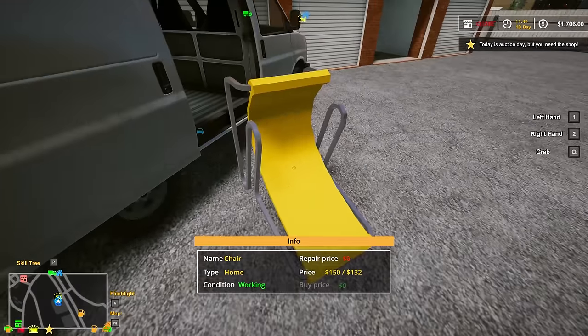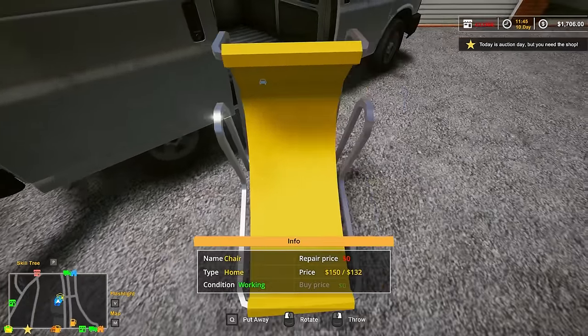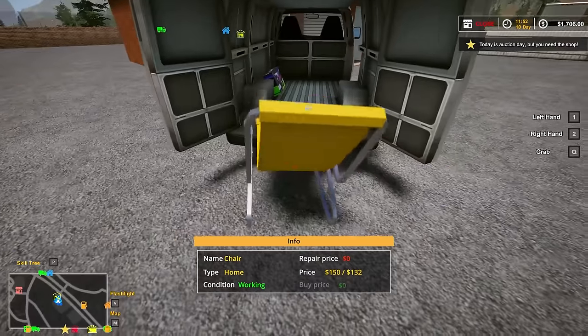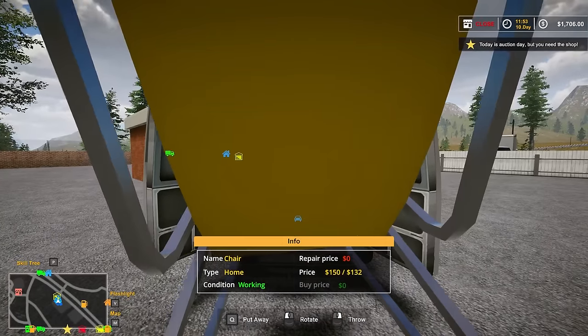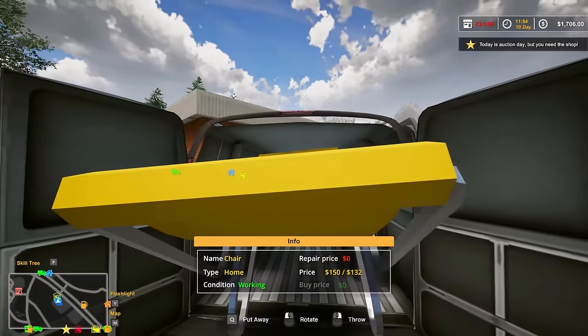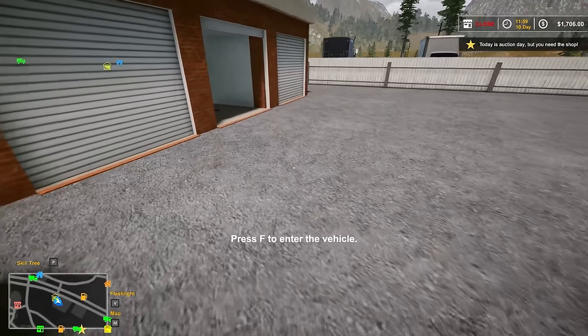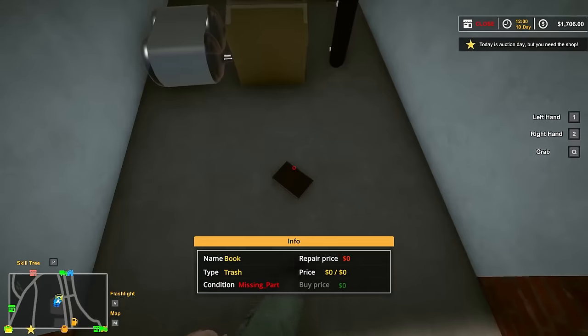I didn't realize the one downside of this van is I have a roof I have to worry about. I seriously don't think this van is better than the truck now that I'm using it — maybe it's just this thing because it's so freaking big, but I can't even get it in there. All right, I'm just gonna leave that out. It's only worth $100 anyways. I can always grab it later.